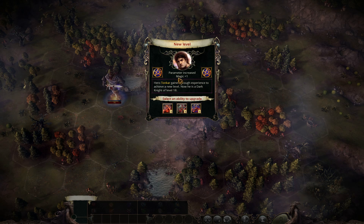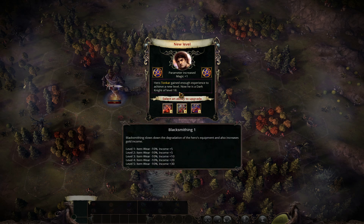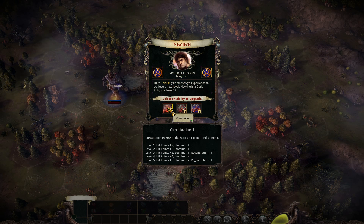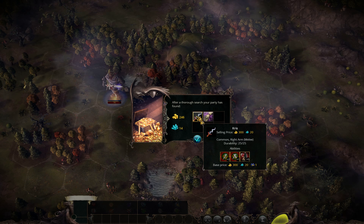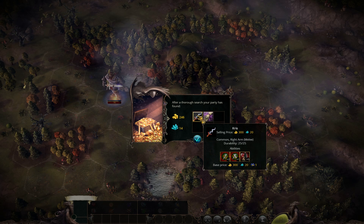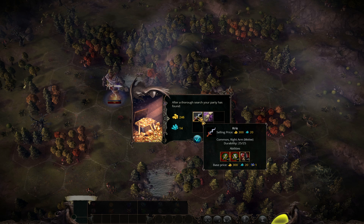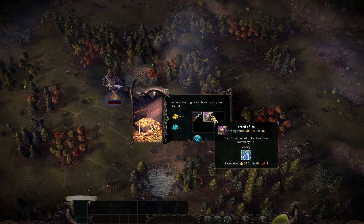Here we have another level up and 3 new abilities. Definitely don't want Blacksmithing. Summoning is useless for Dark Knight. So let's go after Constitution - more hit points and more stamina will be useful. The reward is again crap - a Chris weapon. If this weapon had better offensive stats it wouldn't be that bad with a shield because of that soul stealing, but with plus 2, plus 1 it's crap. And another spell - Word of Ice, I don't need this. So I can get some more money.